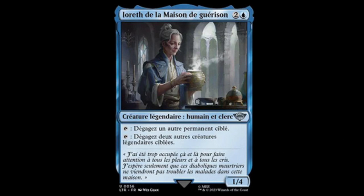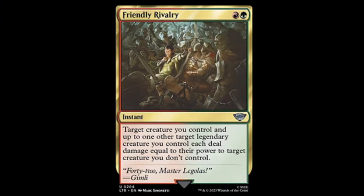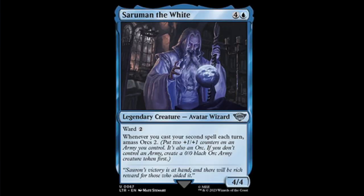Next we have Friendly Rivalry — a green-red instant. Target creature you control and up to one other target legendary creature you control each deal damage equal to their power to target creature you don't control. Decent removal for limited, but that's probably about as far as this is going to go with all those conditions.